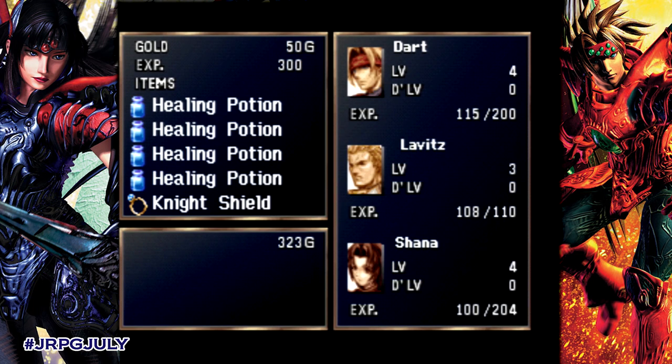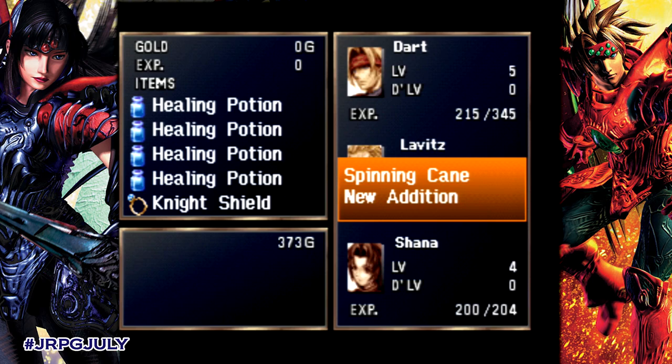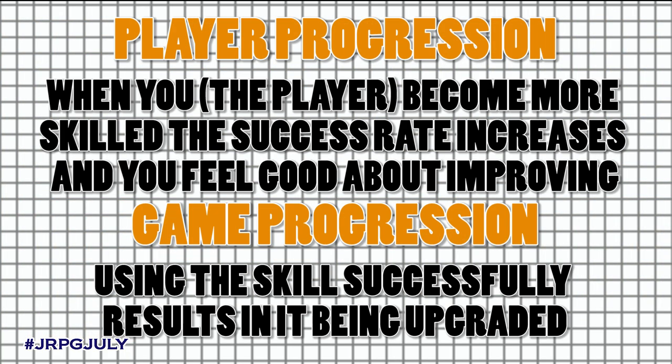At set levels we acquire new additions or moves, and this isn't exactly anything new. However, each time we successfully execute an addition, its use count goes up. And when it reaches 20, 40, 60, and finally 80 successful executions, it levels up, which can result in either an increase in damage when using it, more SP gained, or both. The addition system has both player and game-focused progression.